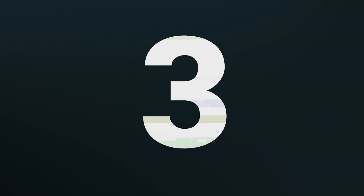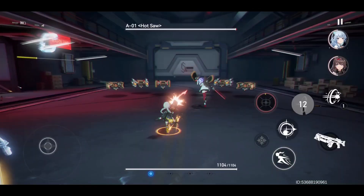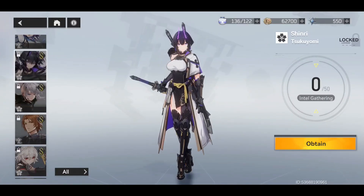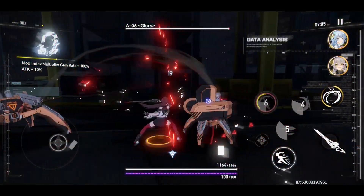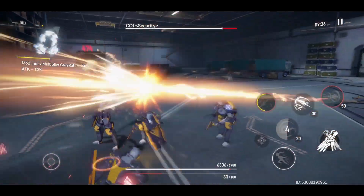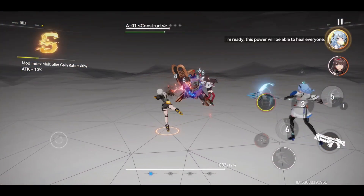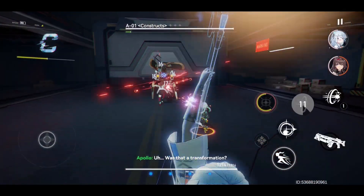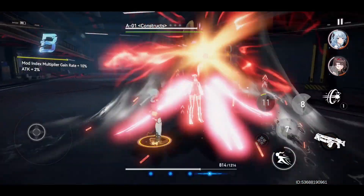Moving on to number 3 we have Aethergazer. This RPG game offers a varied roster of male and female characters with different skills and abilities, similar to PGR. The gameplay involves controlling a unit and using quick skills and combos, and you can also bring two AI-controlled characters to fight alongside you. There are five types of units and weapons which are non-gacha and upgradable. It offers daily pulls, a dupe system, and rapidly available upgrading materials. The story is a generic dystopian sci-fi scenario with factions fighting each other. The gameplay includes various modes like grinding stages, tower-like modes, boss battles, and a board game mode. Overall, it's a fun and enjoyable game if you like games like PGR.